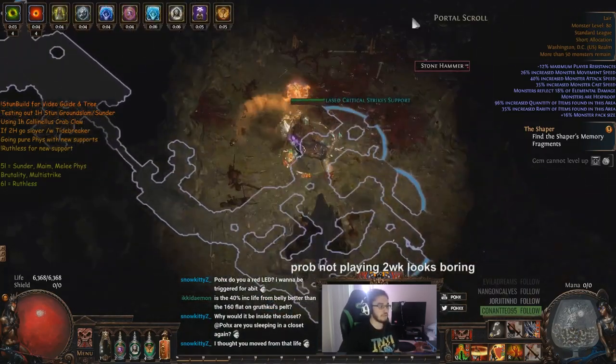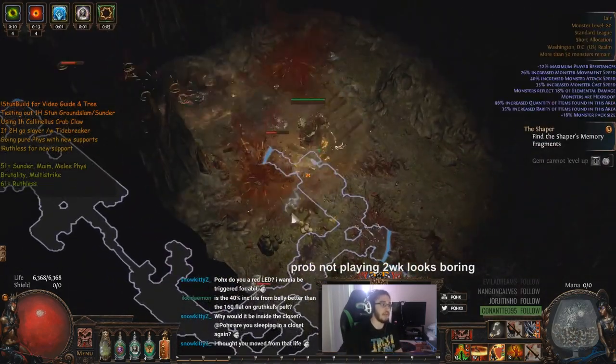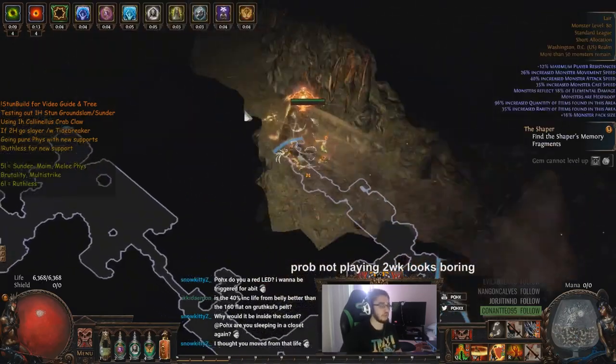I noticed that if I would stun lock him, he would still shift rooms anyway and he would just slam with his vortex and hit like a third of the screen. If it's an AoE map, it's extremely hard to dodge it. So I noticed that damage over time is like a direct counter to block builds, assuming you don't have a high effective life pool. Once you have a high effective life pool, that's totally fine.